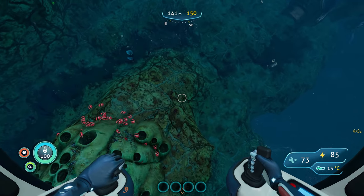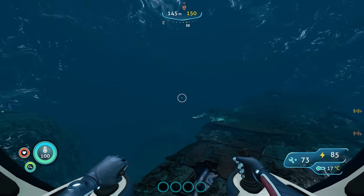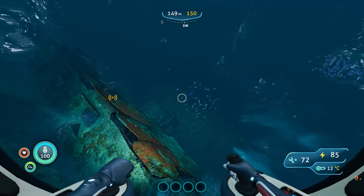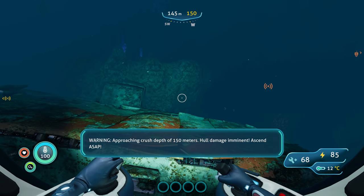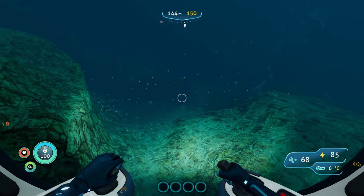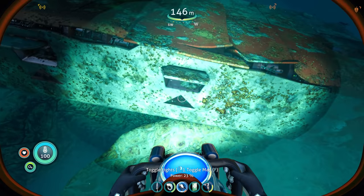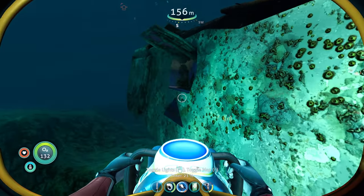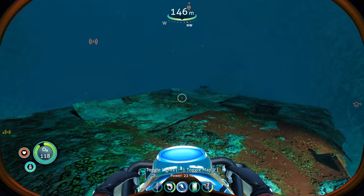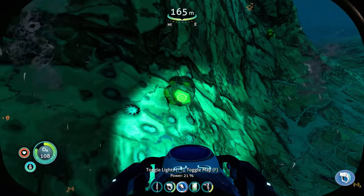These aren't the only things you're going to find near these thermal vents — there's an entire crashed ship down here. As it sank, the Mercury II broke into two separate parts, one of which is significantly bigger than the other. This is right at the maximum diving depth of my sea truck, and this is the smaller of the two fragments. The sea truck can't go any deeper than this, but I can.